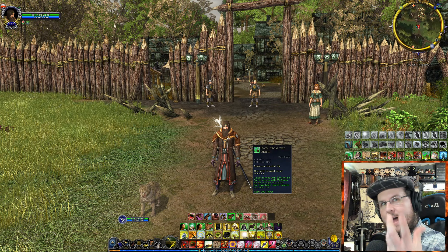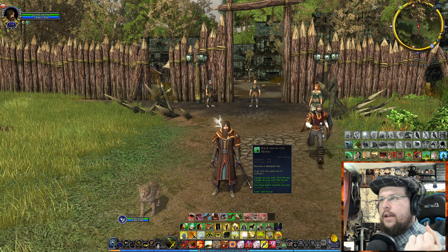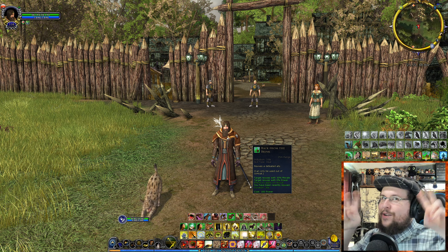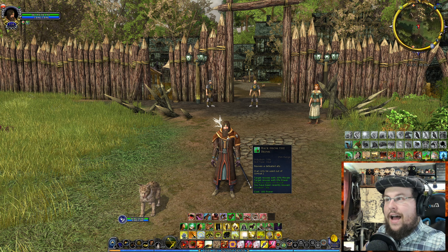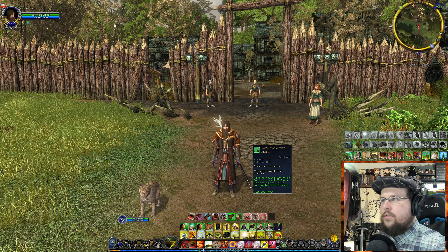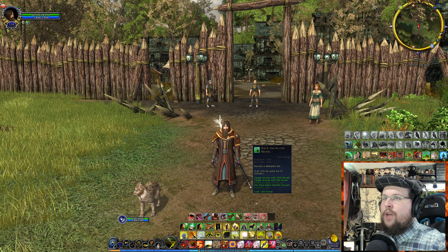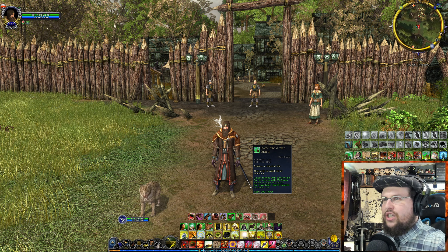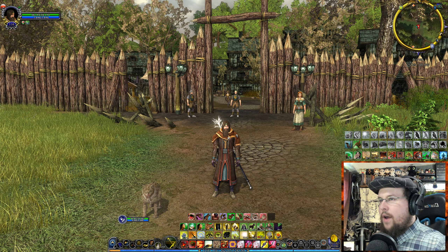Back from the Brink is basically a revive — a res, as we call it in Lord of the Rings Online. If an ally has been knocked out, you can revive them, but only out of combat. It only heals them with 30% health — not as strong as other classes' revives. But if you're the only one who can res someone after a battle in an instance, there you go. It sends out a little bird that heals and reses them.